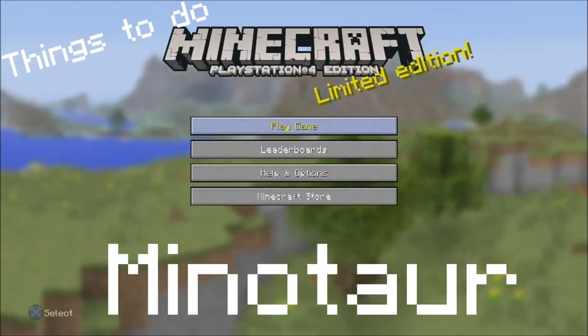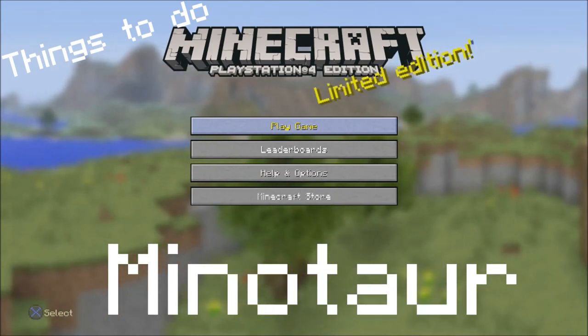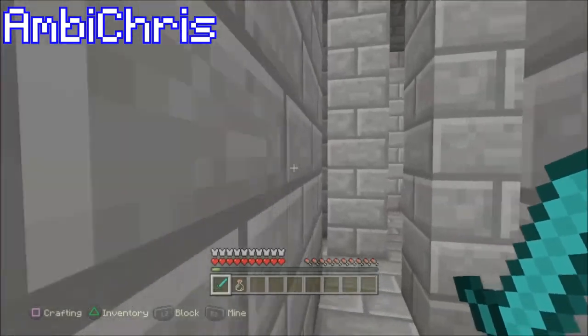Hey everyone, I'm Razerus, I'm Rambi Chris, and this is Things to Do in Minecraft: Minotaur. Basically, you want to have a giant maze — depending on how many players you've got. You could have one person at the end of the maze who is the Minotaur.